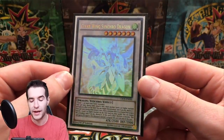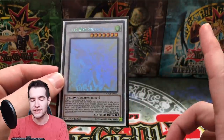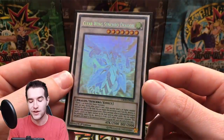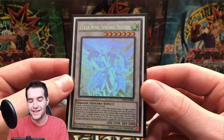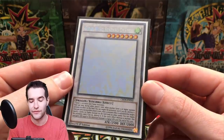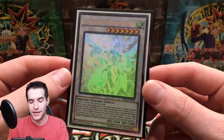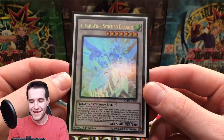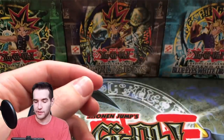Here is the Clear Wing Synchro Dragon from Cross Souls. We opened a ton of Cross Souls and didn't pull it, then we had a 100-pack opening and pulled it on like the first or second pack — it was insane. Just an amazing card. You turn it one way it looks completely flat, almost like a white card; turn it the other way and it goes full rainbow. Look at that — pretty really really cool, Clear Wing Synchro.